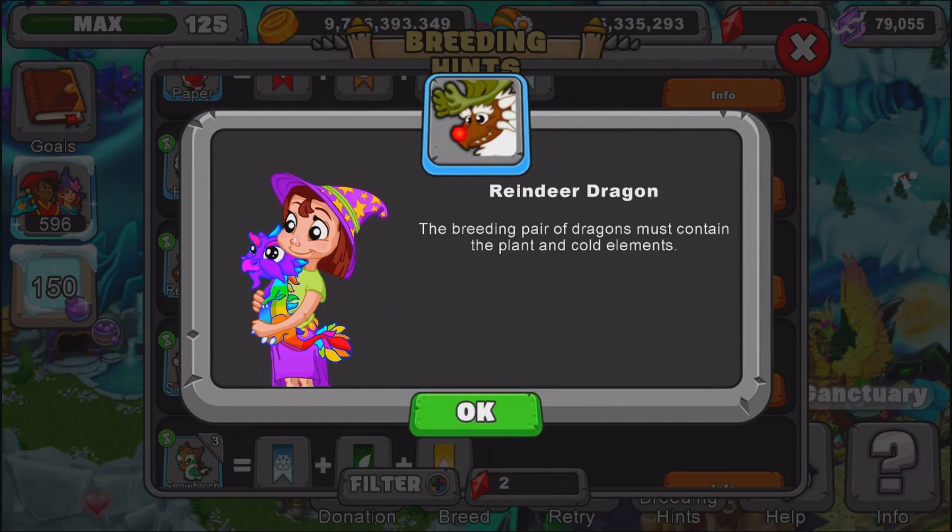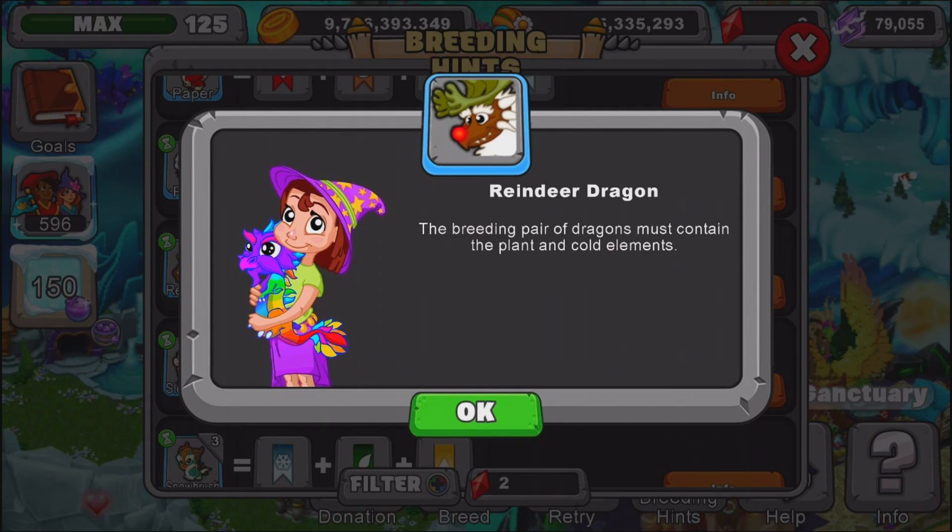Okay, so if you have a normal breeding cave the breeding time for this dragon will be 5 hours. If you have an upgraded breeding cave, the upgraded time will be 4 hours.